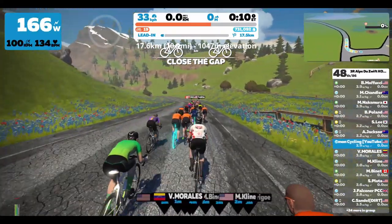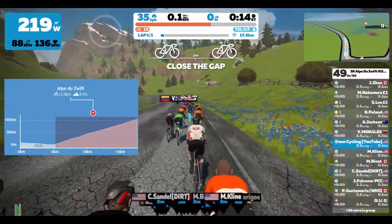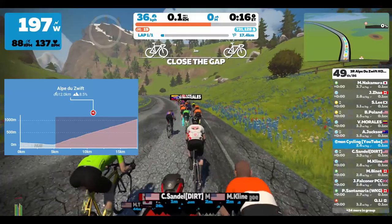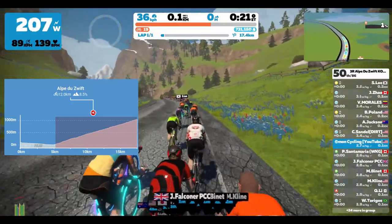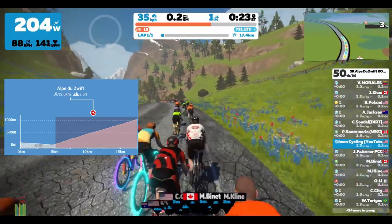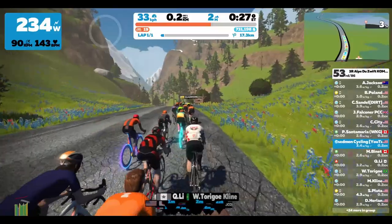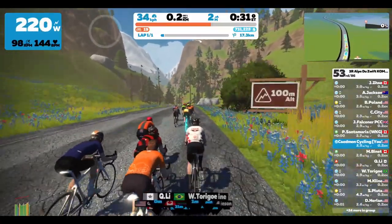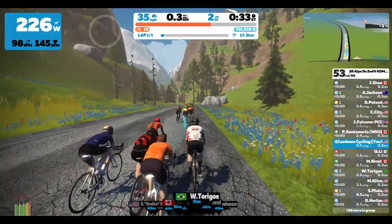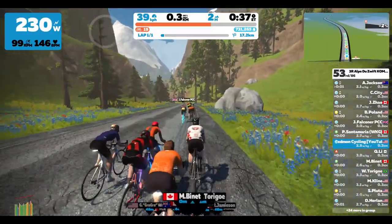Figured it would be a good training ride. We'll be following the Road to the Sky route within Watopia, so it's the shortest route up the Alpe in the game. About five kilometers of a lead-in with no elevation gain, and then we hit the Alpe which is about 12.2 kilometers and an average grade of 8.5% along 21 hairpin turns.